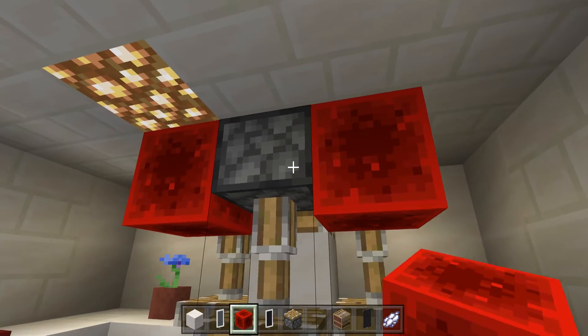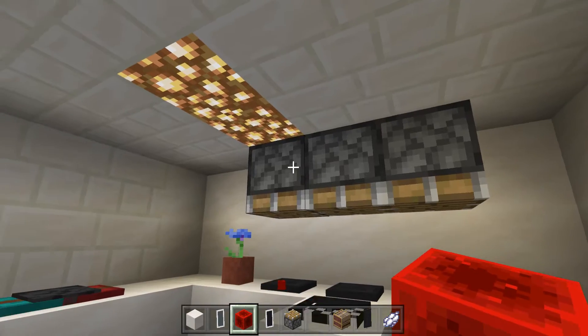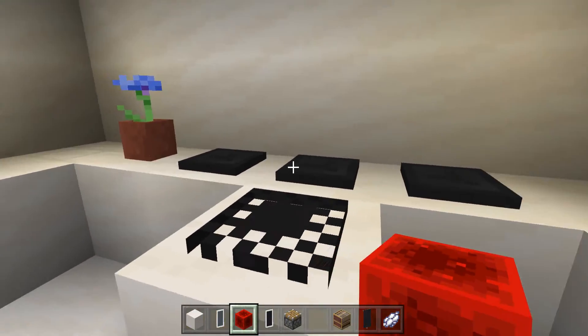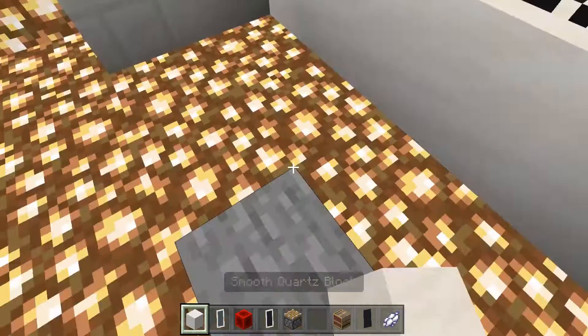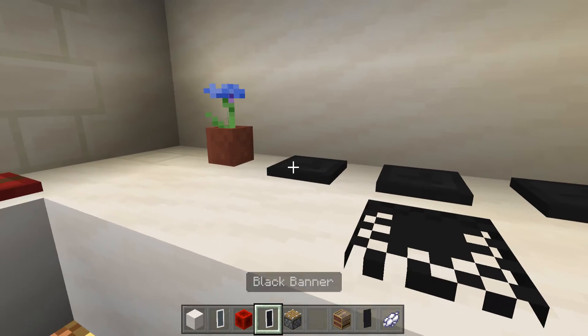Next, place pistons right above here. Then activate all these pistons. After you've done that, activate the last one. These are going to be the base of our monitors, and this part is going to act like our keyboard. After that, fill in all of that.